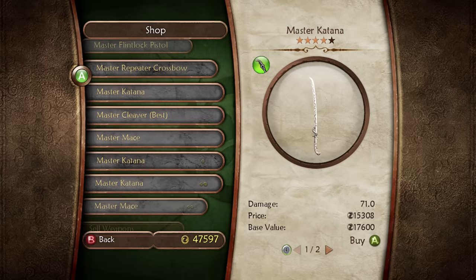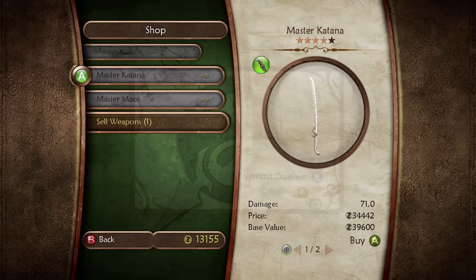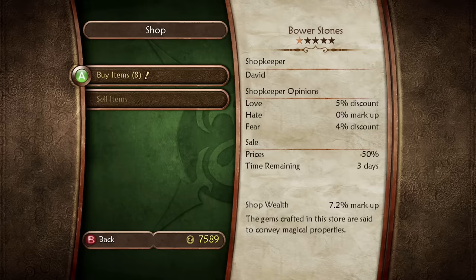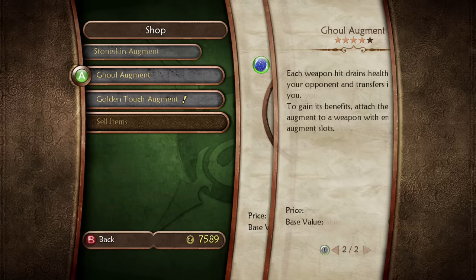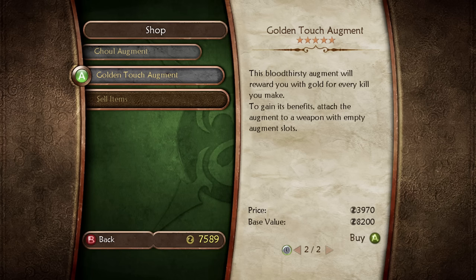Thanks to all the funds I'd been hoarding I was able to purchase a master pistol and a master katana from the weaponsmith in Westcliff. Before going into the arena I travelled back to Bowerstone and got some augments for the katana. The two augments I figured would help most were the Ghoul and Golden Touch augments. The Ghoul augment heals me on every successful hit so staying on the offensive is now something I can reasonably do, and Golden Touch gets me money with each kill.